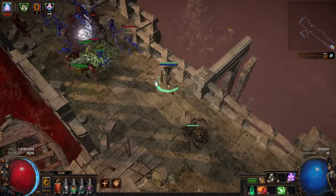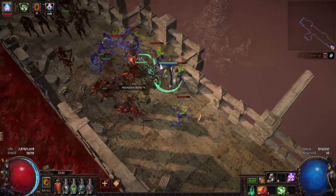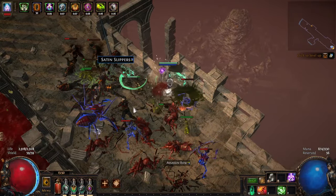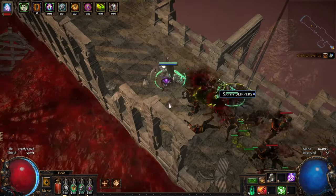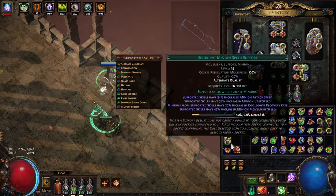Here you can see the spider shoot out a projectile which is a mortar. It does have an impact effect but the damage on this is not too high. The mortar is on an 8 second cooldown and summons spiders. The spider will use the mortar when it has fewer than 5 spiders out. We can support this with spell echo to summon more spiders, but they are not that strong and they don't really walk with the specter sadly enough.